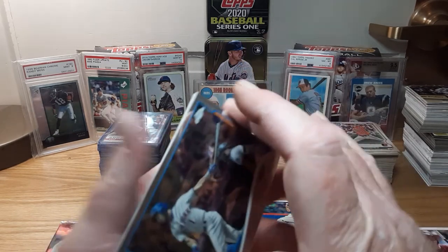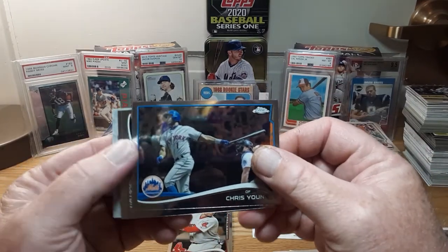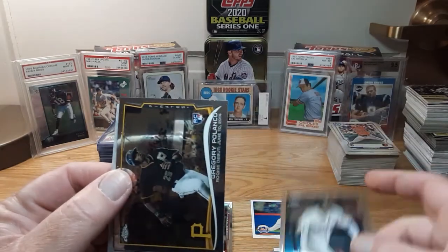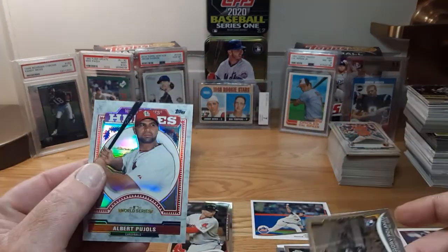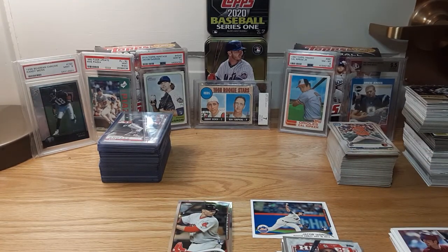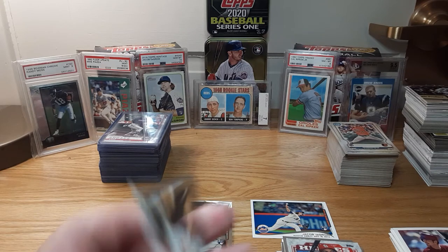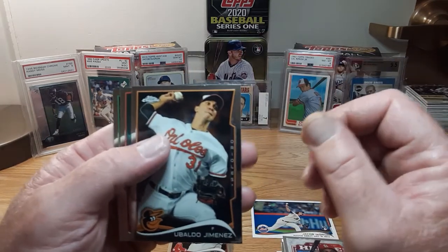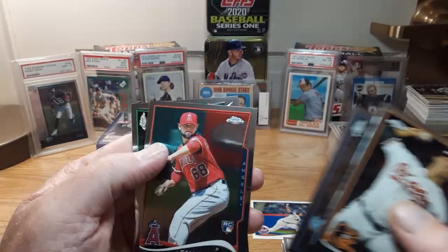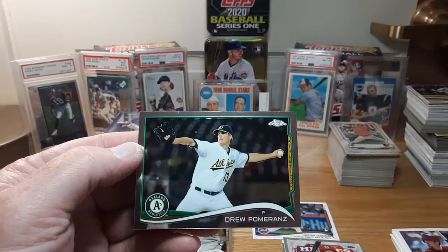Alright, so here are the two packs of Chrome. Got Chris Young, John Singleton again, Gregory Polanco again, and Pujols. Alright, let's end this on a bang. Ubaldo Jimenez, Raji Davis again, Cam Bedrosian, and Drew Pomeranz. Nope — no end on a bang.